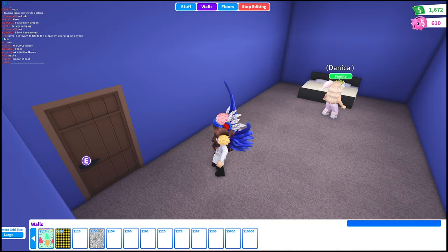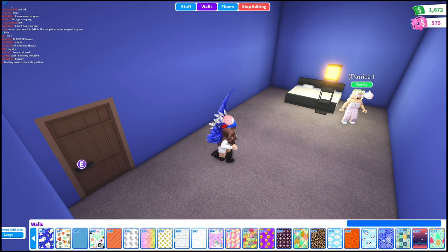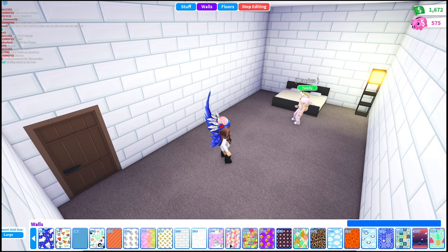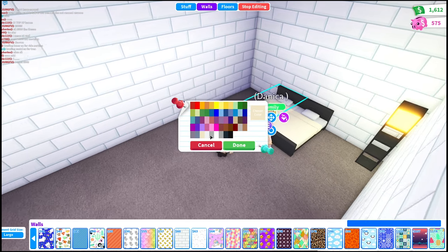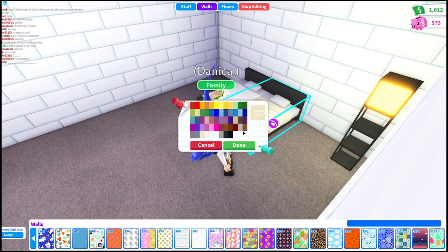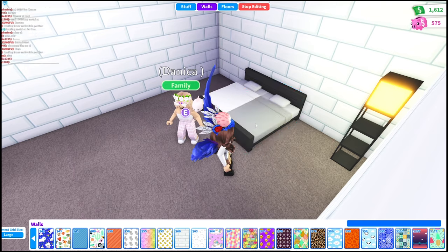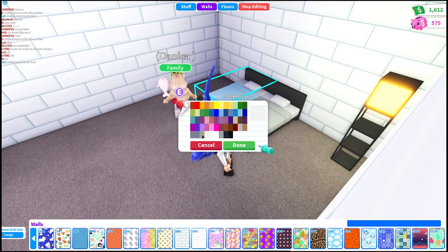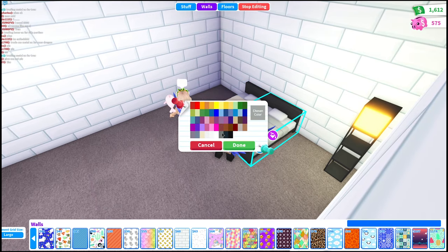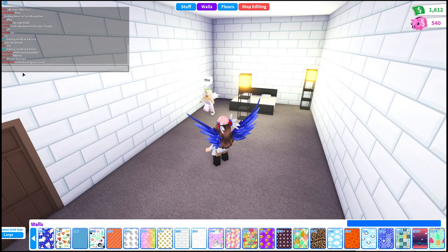That looks weird. Well, it could work, but I want it to be white — actually a cream color. Well, that looks too ghostly. I guess these options. No, it's horrible. Okay, now I'm just going to keep the floor.